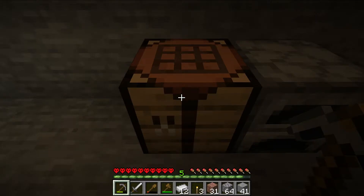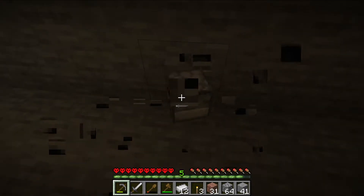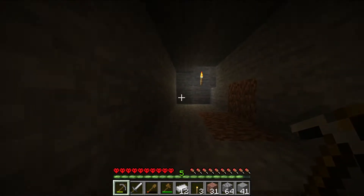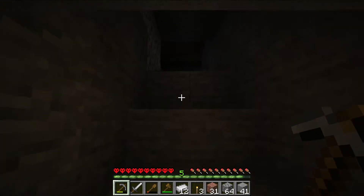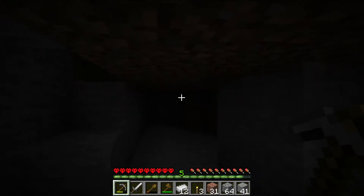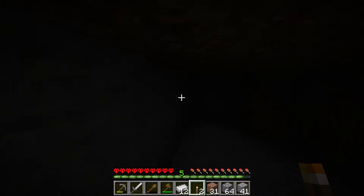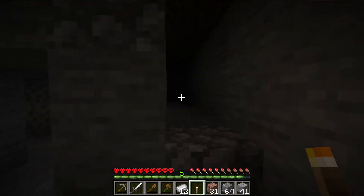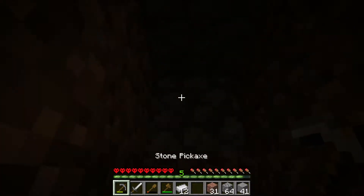I'll collect all this stuff because I kind of want to go back to the surface. I think a good idea is to go and find a village, and from there I can find some good stuff like more iron and such. I should probably put some torches in here — this was probably a bad idea, but let's go torch there, torch there, torch there, and a torch here.